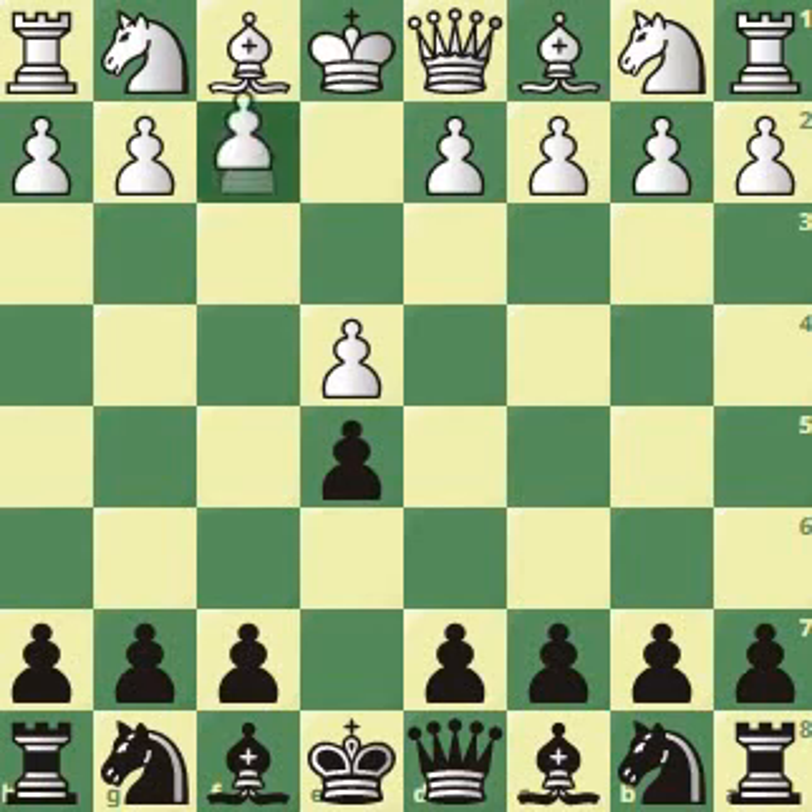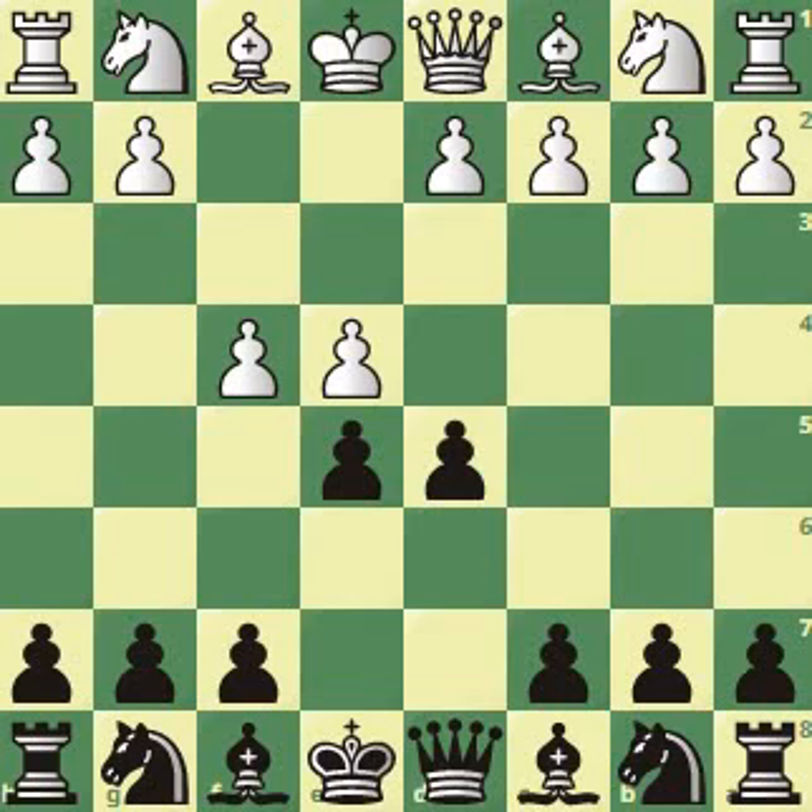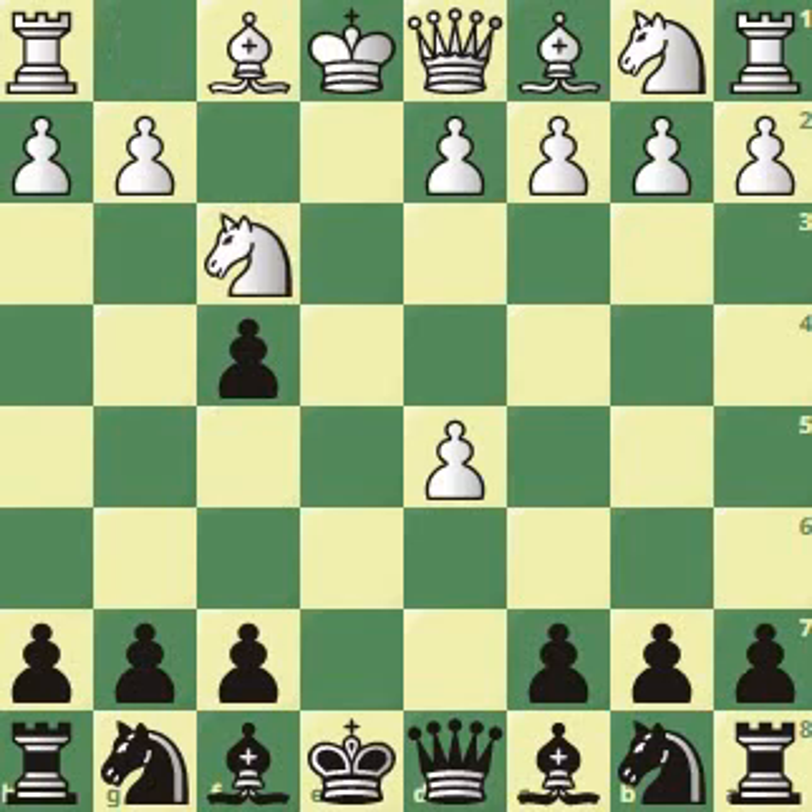After e4, e5 and f4, the King's Gambit is on the board. As mentioned in previous videos, black goes on with d5, a counter gambit. After pawn takes on d5 and pawn takes on f4, let's start with the main move: knight to f3.